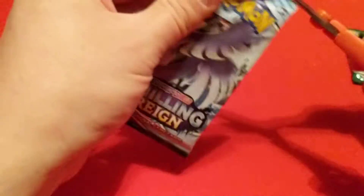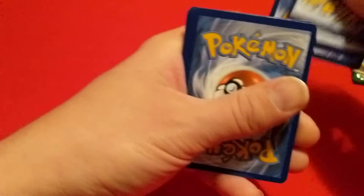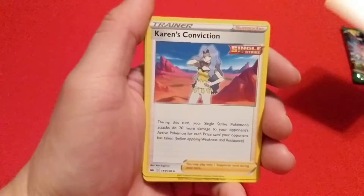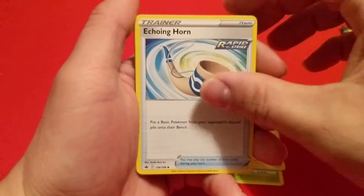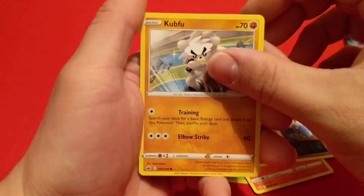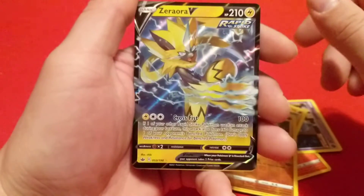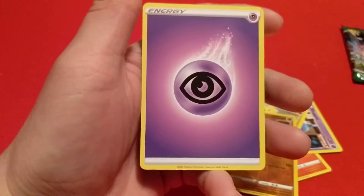We'll just get the rest of these Chilling Rain out of the way. They seem to be the worst ones so far. I don't even know what all is in this Chilling Rain set. We have Kakuna, Karen's Conviction, Echoing Horn, Diglett, Scorbunny, Shuppet, Kubfu, Blitzel, our Reverse is a Yawn Mask, and then Zeraora V. Cool. Another V — at least we got something out of one of the Chilling Rain packs.